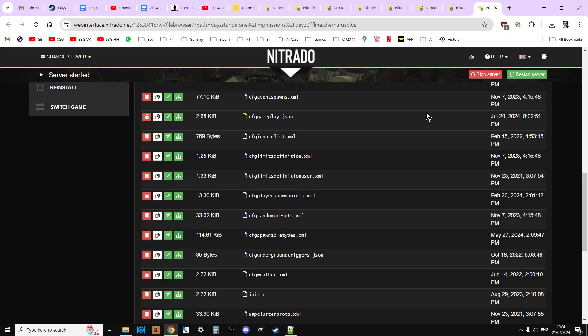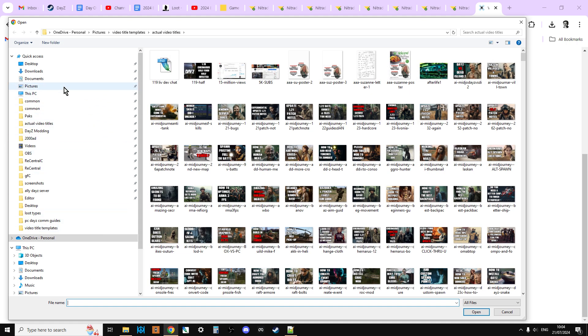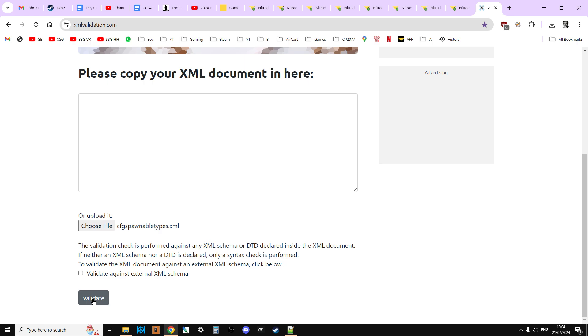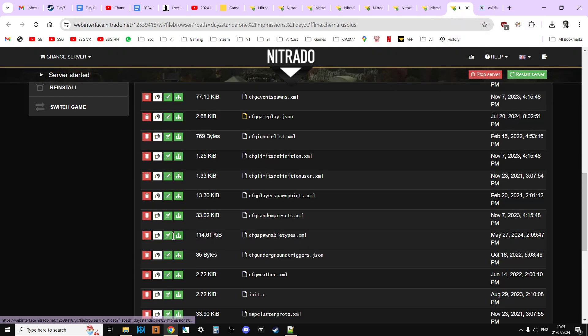Once you're done editing, hit Save. Now — as we always say — whenever we edit any files, we validate them before re-uploading. Go to xmlvalidation.com, click Choose File, navigate to the server damage folder, select cfg spawnable types, and click Validate. If no errors are found, you're good. If an error is found, it'll tell you the line number. If it's not immediately obvious, remember you still have the vanilla version of cfg spawnable types on your server as a backup.